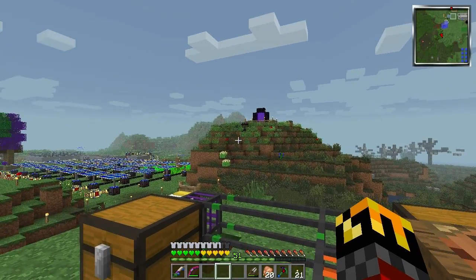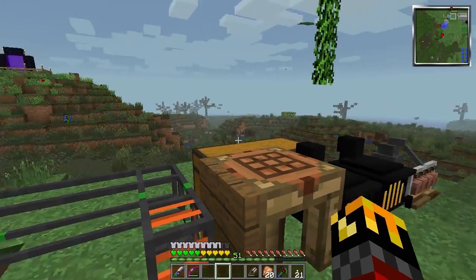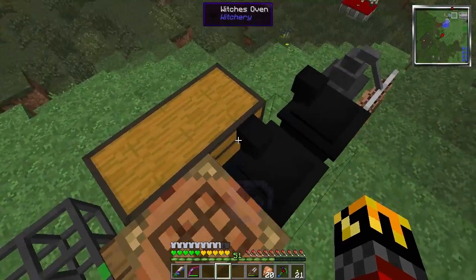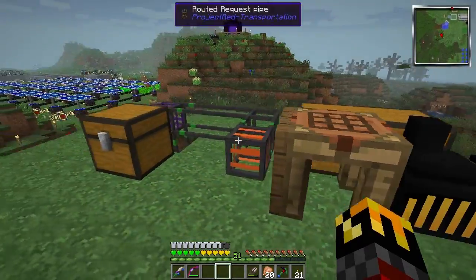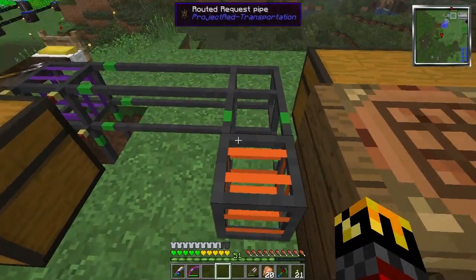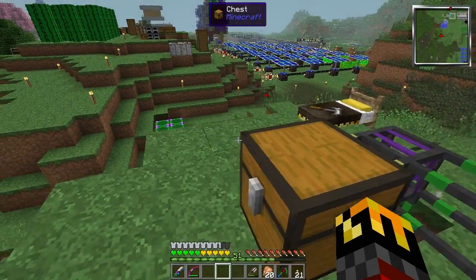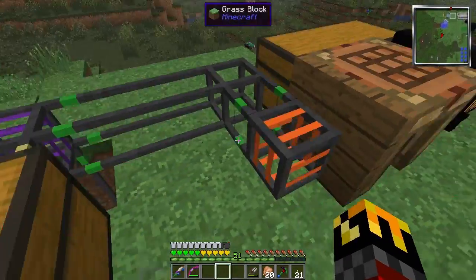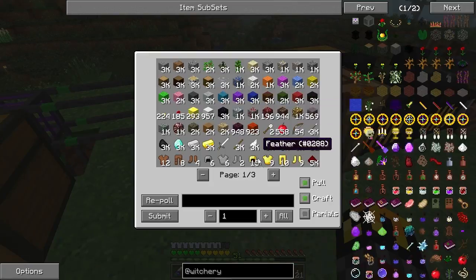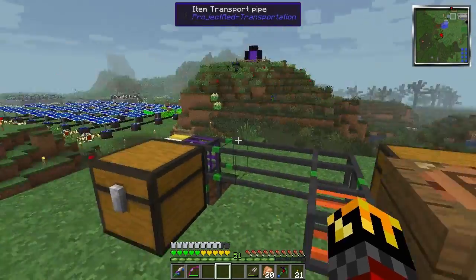Hello everybody and welcome back to Quest for Creative. In yesterday's episode we started digging into one of the mods, specifically Witchery. We set up this little system here but found out that my transport pipes don't work — I still have no idea why, I'm not missing a connection or anything because I can see everything in the system, but it's like not actually sending the request.